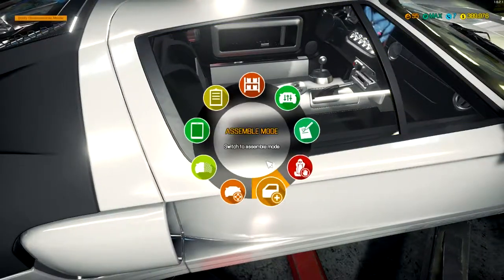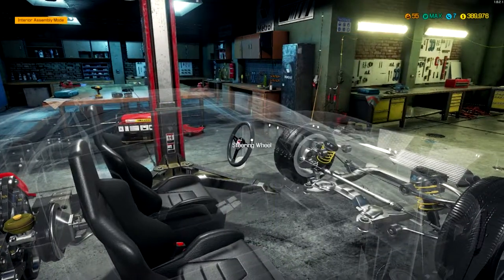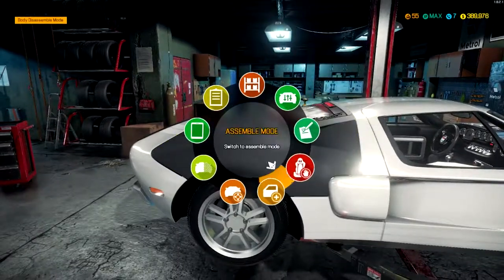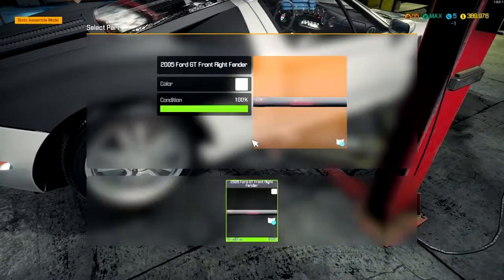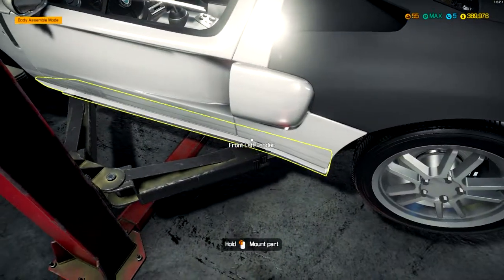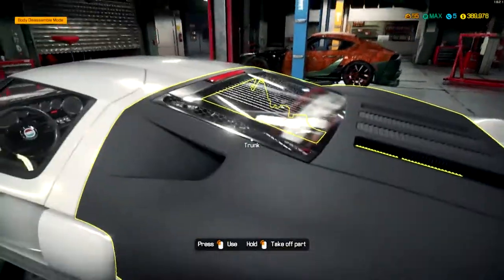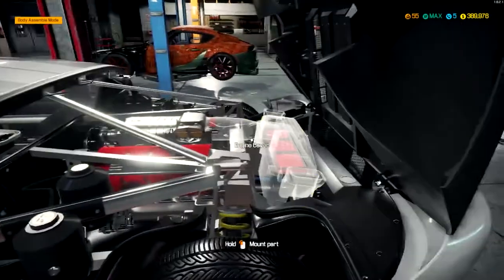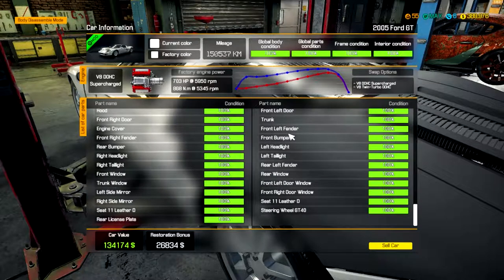I'm trying to think — I drove one of these a long time ago. Interior is done. Let's see the stats — something's missing: engine cover, front left fender, rear window, rear left fender. There's a lot missing. There's a diffuser under here. There are the fenders — luckily this was an auction car so I had a lot of the parts. Still missing the engine cover and rear window — oh, there's the rear window, and the engine cover. It looks just like the real thing — cool, all done.